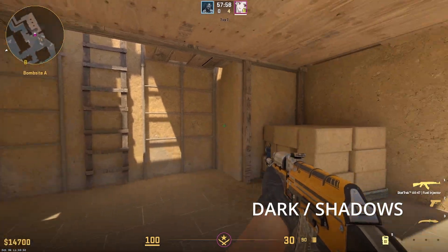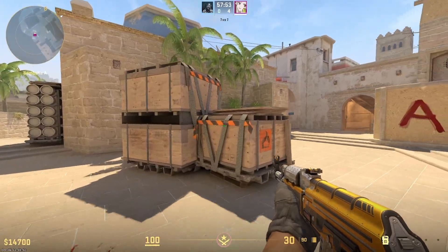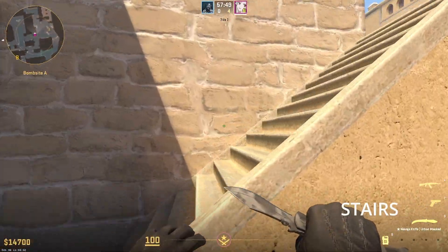This is Dark or Shadows. And this is Firebox Ninja. And this is Triplebox. Like going up here is Stairs.